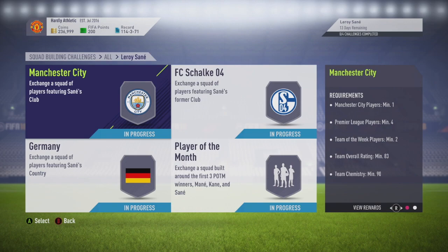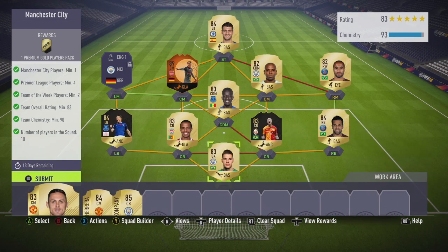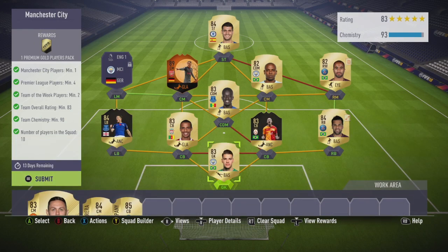Jump into the first one — the Man City one. You need one Man City player, four Prem, two in-forms, 83 rated. So I went for Ederson because I really don't care if I get rid of him — he's an irritating goalkeeper to play with. Danny Alves, again, he's a very discard player. Micon, if you don't know, you'll see him later on.